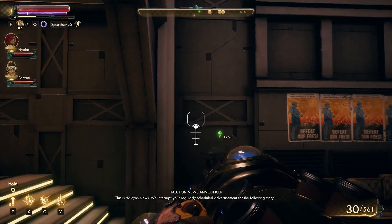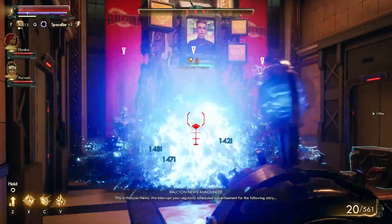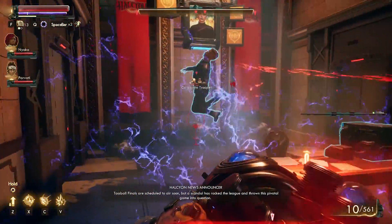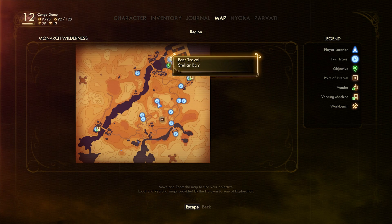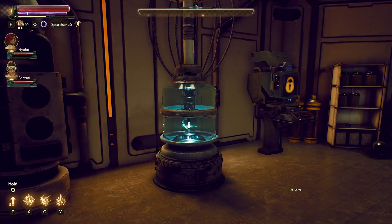Next up we have the Gloop Gun — this one's pretty cool and pretty powerful. This should be one that you find naturally. As you're doing the main quest of the Outer Worlds, you're going to meet a character named Sanjar, and one of the quests you have to do for Sanjar will actually involve you going to the UDL lab — the quest specifically being Errors Unseen. The Gloop Gun is quite literally just in the UDL lab on Monarch.